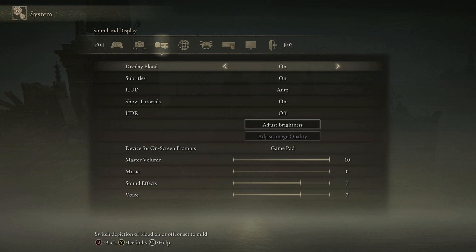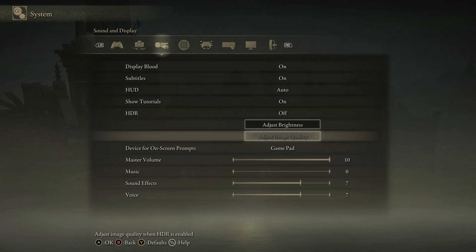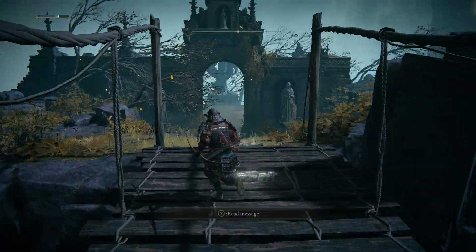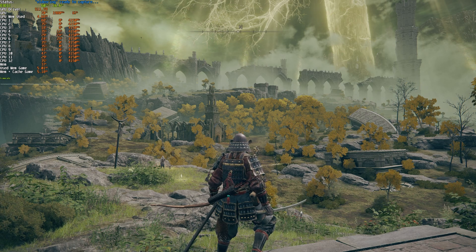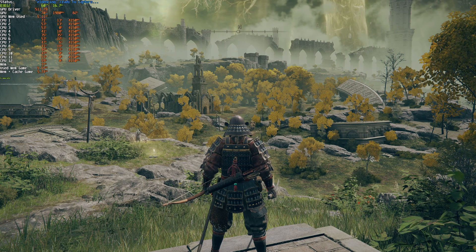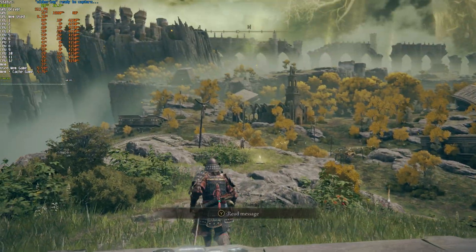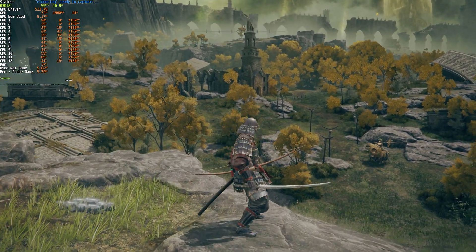That's really about it for in-game settings. The third tab has options for HDR, which shouldn't have much effect on performance, but if things look odd there's an 'Adjust Image Quality' button. Since this game is locked to 60 FPS, meeting that is your goal. If you're comfortably playing, feel free to turn up any options you like. Going from optimized settings all the way to Maximum showed really no change in graphic fidelity here, which means the optimization worked well. If you're someone who's struggling, this will definitely help you get a better looking game without dropping everything to Low.